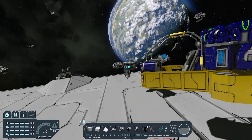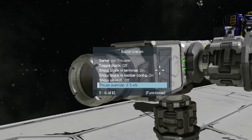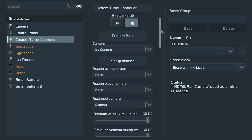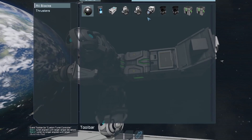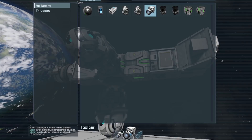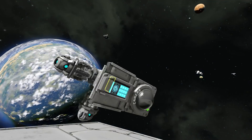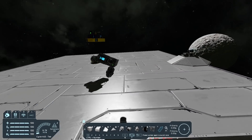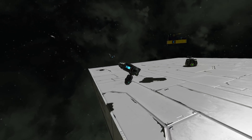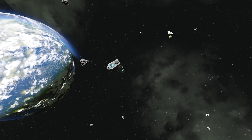I'm going to place a thruster on the end of my grid, toggle it off, and set the override to max. Then what you can do — go to the terminal on your turret controller, scroll down to set up actions. Find your thruster in the list and set it to toggle on in the first box and toggle off in the second box. What this will now do — if I turn the controller back on — you'll see that whilst it's looking at me, it's now going to thrust towards me. And of course this is just the basics of the design; we can go much, much further with this.